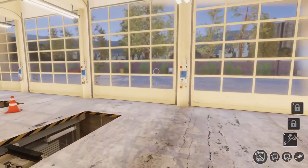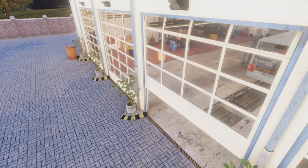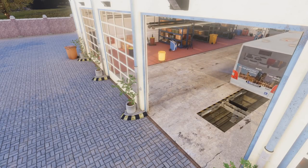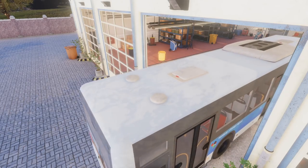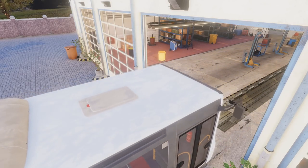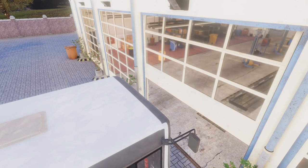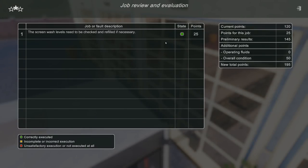Give me my spanner tool, close it up. I think the screen wash just needed to be checked and filled - check that state off. Run over here, hit the door switch, sign off on job. This animation is probably going to get old very quickly. 25 points - new total 195 points.